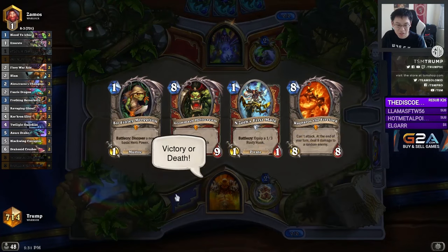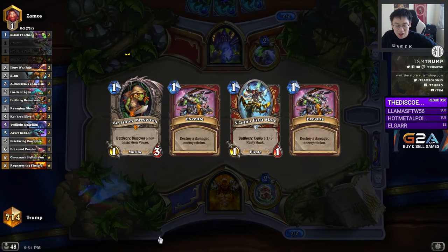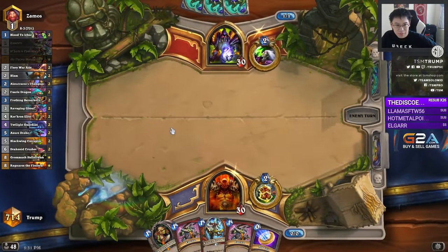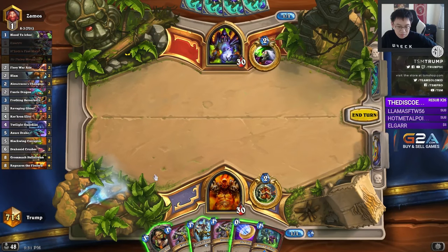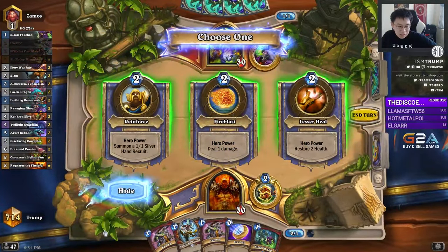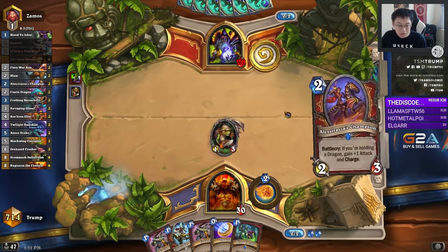Playing against Zoo is a pleasure with this deck — hopefully it is Zoo. It's similar to Tempo Warrior in the sense that the matchup is good against Zoo. You have Fiery War Axe, N'Zoth's First Mate, and Ravaging Ghoul is a really big deal. Starting with N'Zoth's First Mate against Zoo is incredible, because this 1-3 Rusty Hook can do a lot of work. However, if he's not Zoo since he didn't play a 1-drop, I'll grab Fire Blast — it's a nice general-purpose ability, plus I have two Executes. Looks like the opponent is actually a Reno Lock.